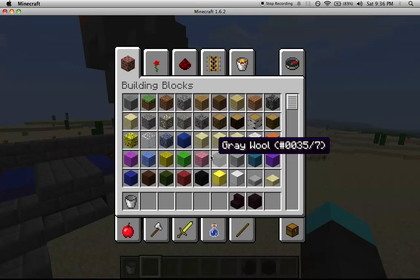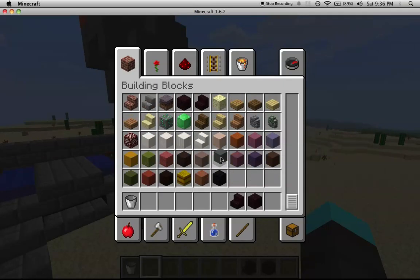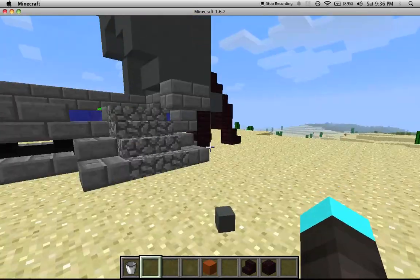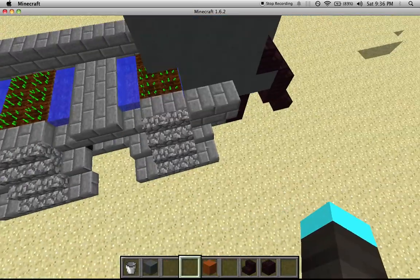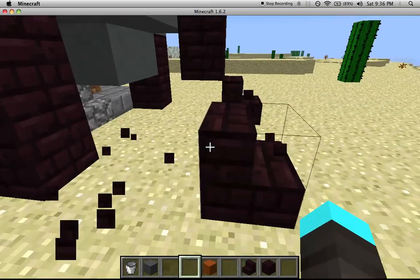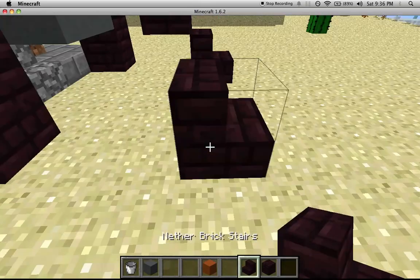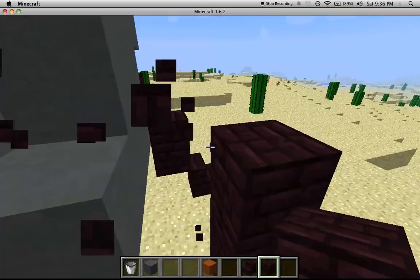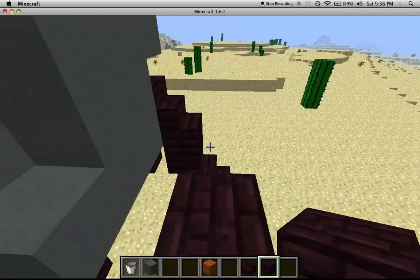It looks like cyan clay. And orange. I mean, I get what this is supposed to be, but okay, let's start with these stabilizers — these, what do you call them. So like that.